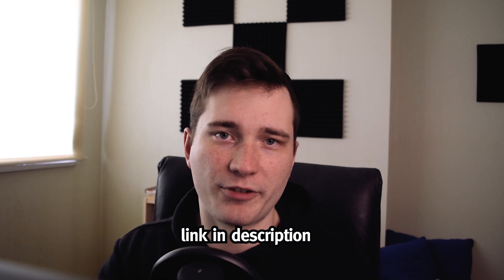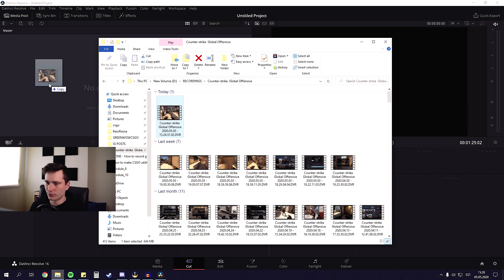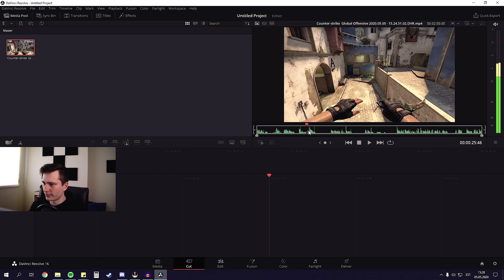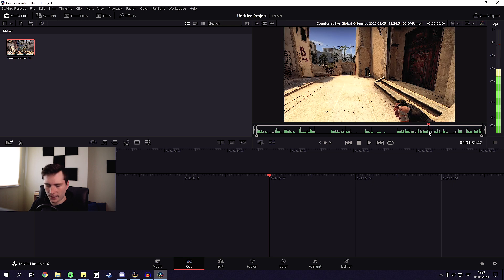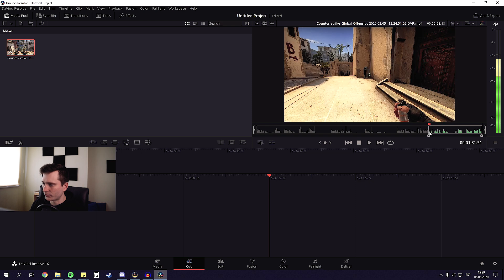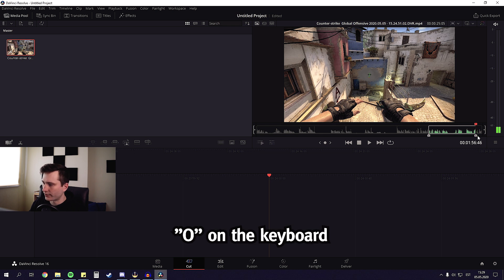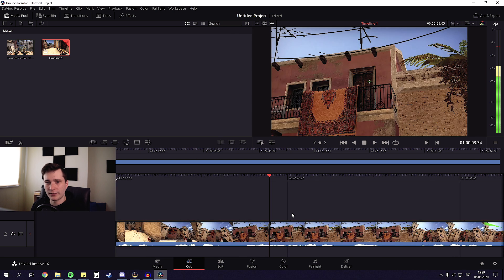If you don't have any editing software yet, I'd recommend DaVinci Resolve - it's completely free. Even though I usually use Adobe Premiere Pro for my videos, for the sake of this tutorial I'll be using DaVinci Resolve so you can follow along. The link is in the description. Let's open DaVinci Resolve - I'm going to drag my clip into the media pool. Then we need to cut off loose ends on both sides: find where it starts, press I on the keyboard to mark the in-point, find where the trajectory line fades at the end, press O to mark the out-point, and then drag it into the timeline.